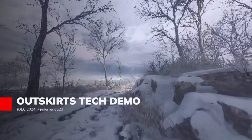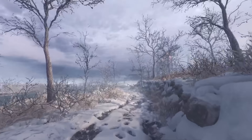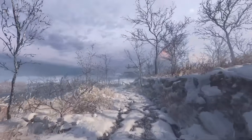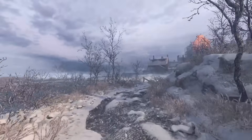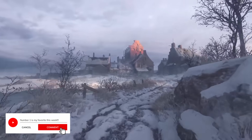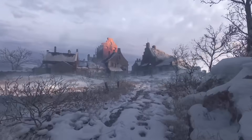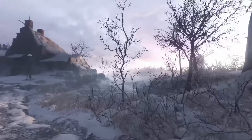Outskirts is more walking simulator than game at the moment, but that's because it's a 3D graphical showcase to show off the capabilities of the engine. We've had some really good 3D demos in the past, but the environment here is what really stands out. Set in a fictional 18th century Dutch town, the demo makes use of vertex blend texturing, old-fashioned fog techniques, and some really awesome artistic direction.